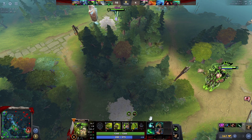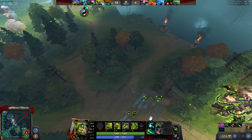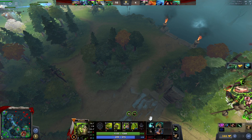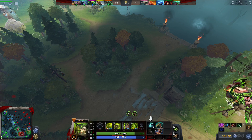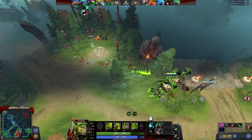A green diamond means the spell is ready, and blue means it is on cooldown but the hero does not have enough mana to cast it. A grey diamond means the spell is on cooldown and can be hovered over with the mouse to see the cooldown timer. Alt-left clicking will report in the team chat that the hero is missing from their lane.